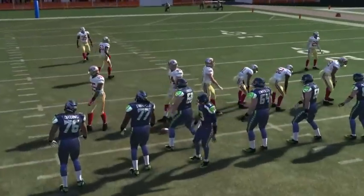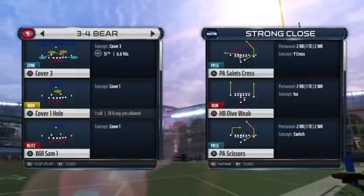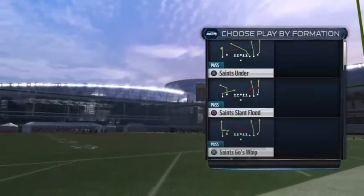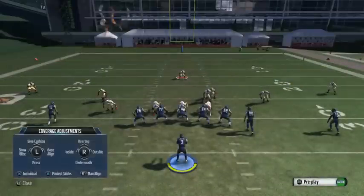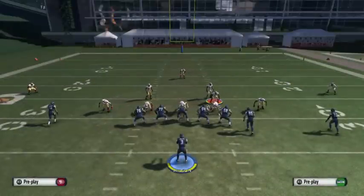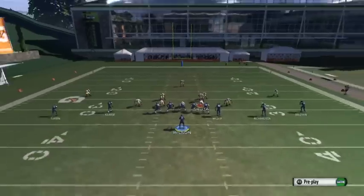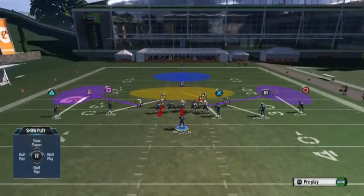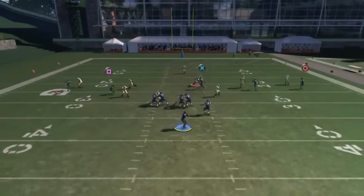You can do the same exact thing out of Cover 1 Hole, which is actually your man audible. Except you're going to want to put the D ends in zones. Pretty basic concept — just put these linebackers on purple zones, then you have a two-man rush and a user. It's the same concept, just with man coverage behind it.